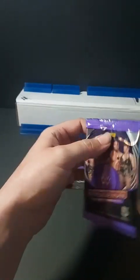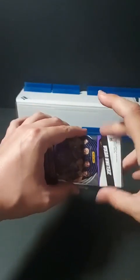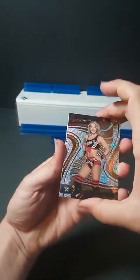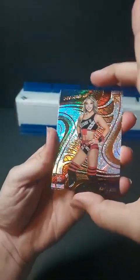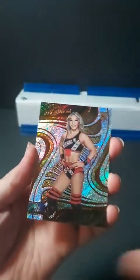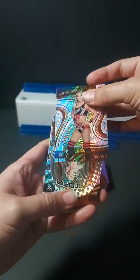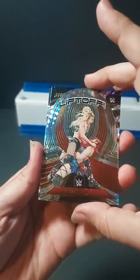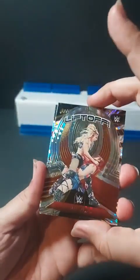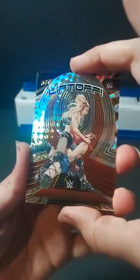Pack number one. Very nice — check out that base card. That is Thea Hall, rookie. What do we have here? We have a Liftoff die-cut Alexa Bliss. Very nice — that's by far my favorite of the female talent in the WWE right now, although she is going to be off for quite some time now that she's having a baby.